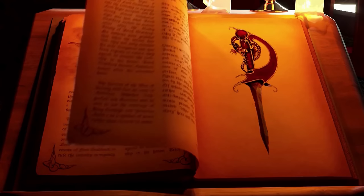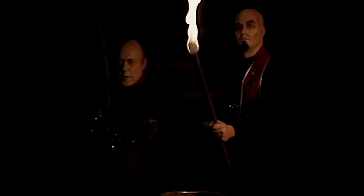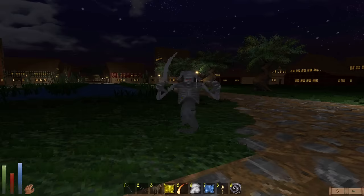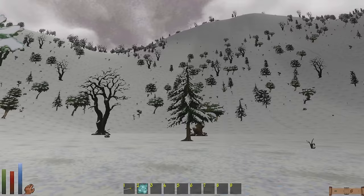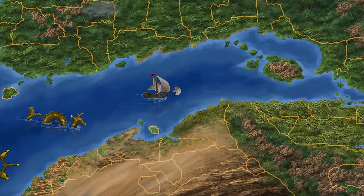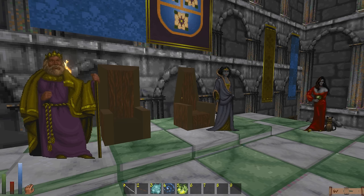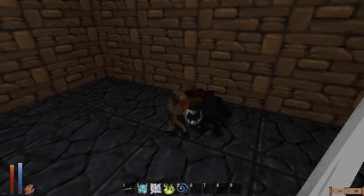With so much to do in Daggerfall's world it's easy to forget about or ignore the main quest, but it's worth checking out at some point. Before the game starts you're shown a cutscene featuring your old pal, Emperor Uriel Septim. He's sending you to the Kingdom of Daggerfall to try and complete two missions. Number one: investigate why the ghost of the former King of Daggerfall, Lysandus, haunts the city of Daggerfall. And number two: investigate why a mysterious and apparently important letter the Emperor sent to the Queen of Daggerfall never arrived. Soon after you reach the Iliac Bay, the area where the game takes place, you're contacted by one of the Emperor's spies who tells you that a good way to start investigating is to speak with the royal families of the major powers in the region.